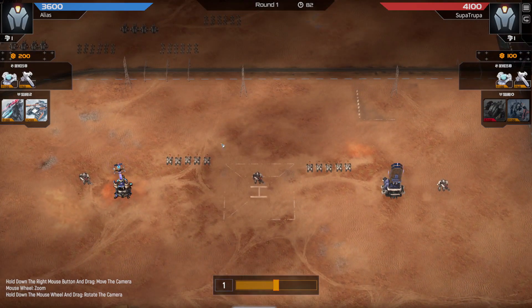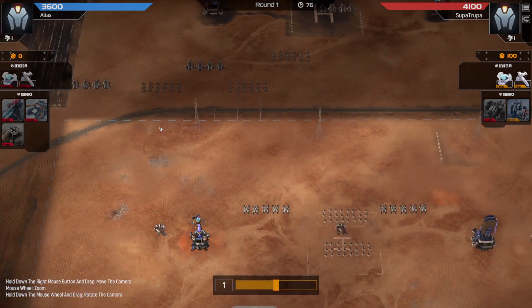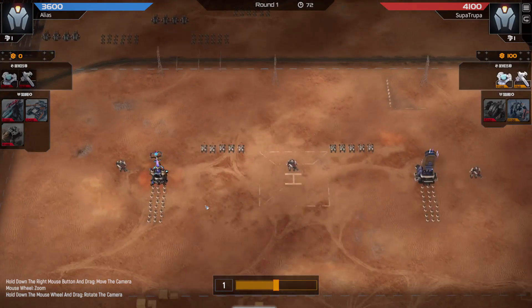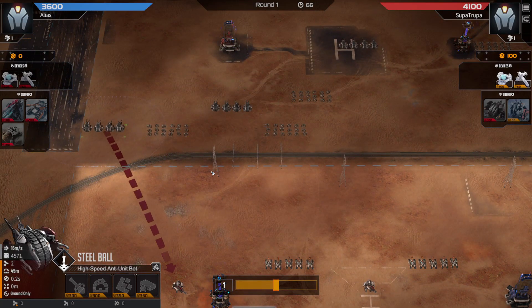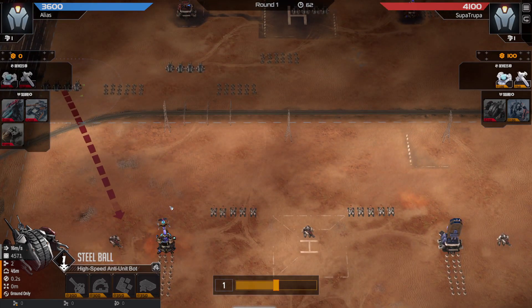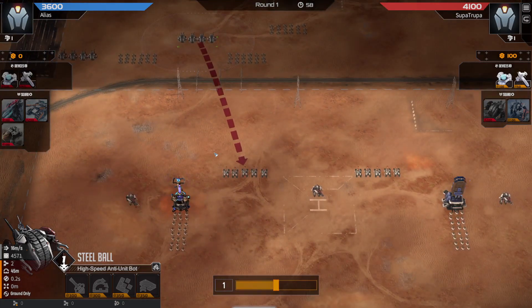We've got our units. I'm spreading them out as nicely as I can here, because I'm expecting my opponent to be pretty aggressive. I decided to go with some additional Crawlers, which are pretty good into both Fangs and Steel Balls. Fangs can start to scale up the Crawlers in the long run, but I definitely need to keep my tanks defended from the Steel Balls as long as I can.